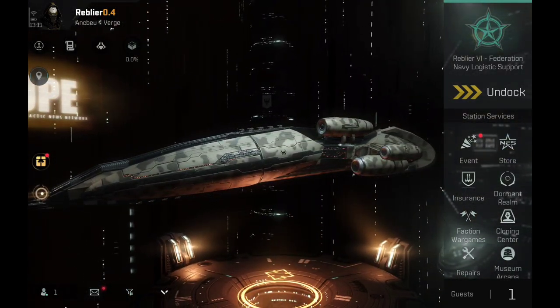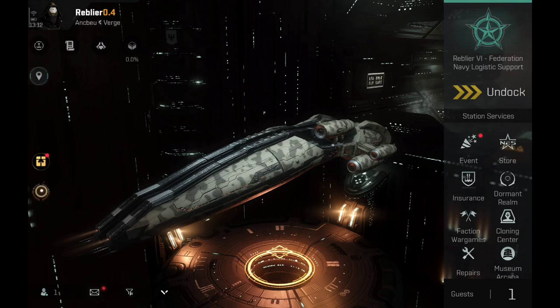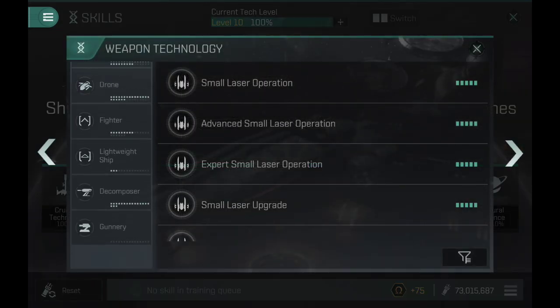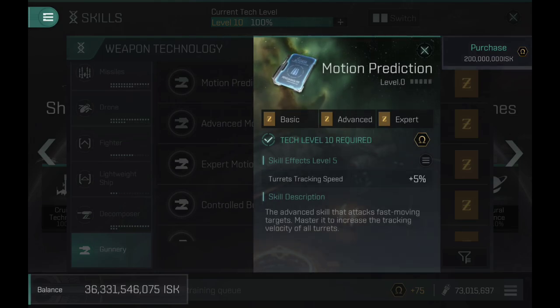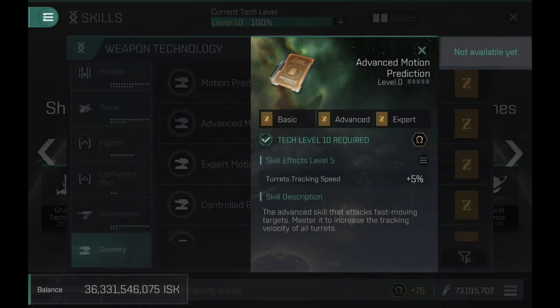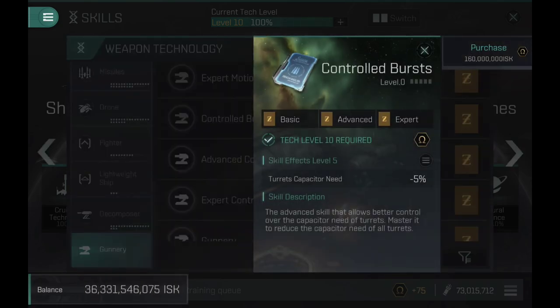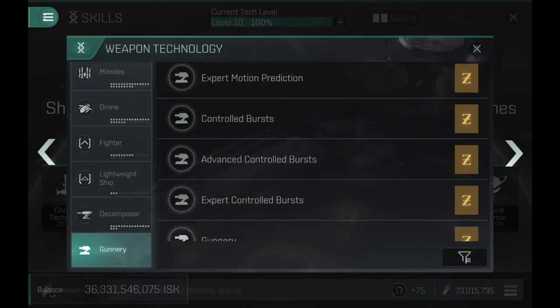Now let's look at gunnery skills — even turrets have received their own totally new skills. I'll start with projectile turrets on the Makariel. Going to the weapon category and scrolling to gunnery, the first new skill is Motion Prediction — this is for all turrets and gives plus 5% tracking speed, for a total of plus 15% with all three skills at level 5. Control Burst is for lasers and railguns — it reduces capacitor usage by minus 5% per skill, for a total of minus 15%.